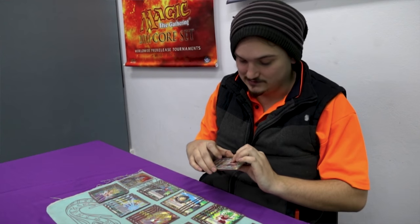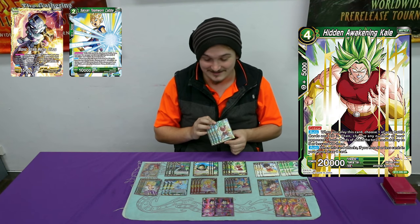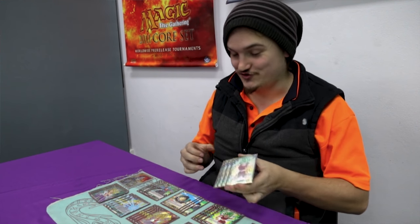And of course, we play one of the best cards in the deck: Hidden Awakening Caol. Everyone knows what Caol does at this point. There's no point explaining this card itself, but yeah, this card is so strong.